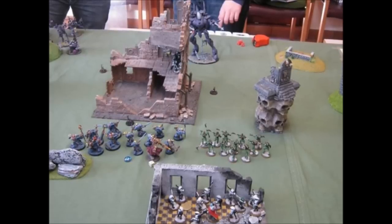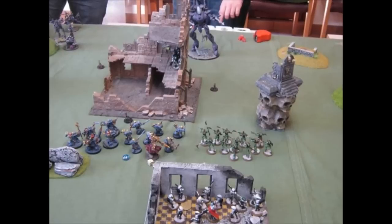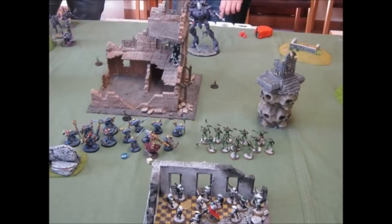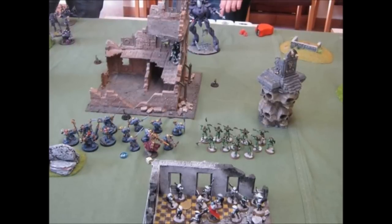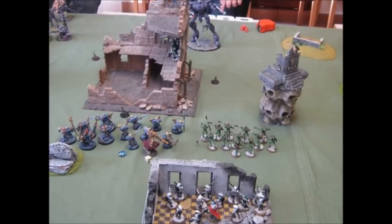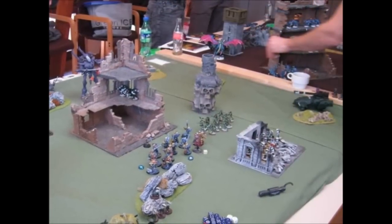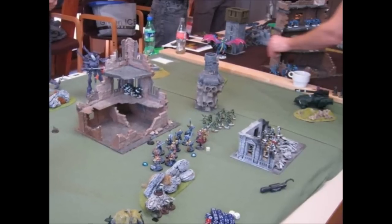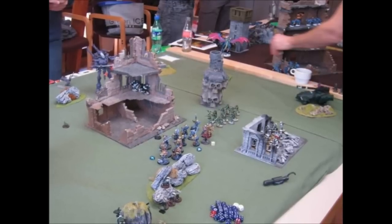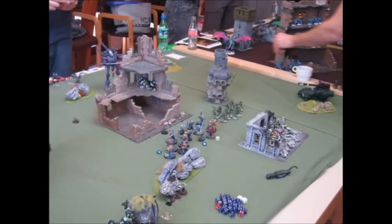They deployed and we used our infiltrate troops. The Kroots infiltrated to be able to use the sniper rifles against the Wraith Knight. We also infiltrated our Stealth Suits into the ruins. As you can see, our Broadsides are trying to cover the line of sight from our left flank. We also placed the Hammerhead on the other side.